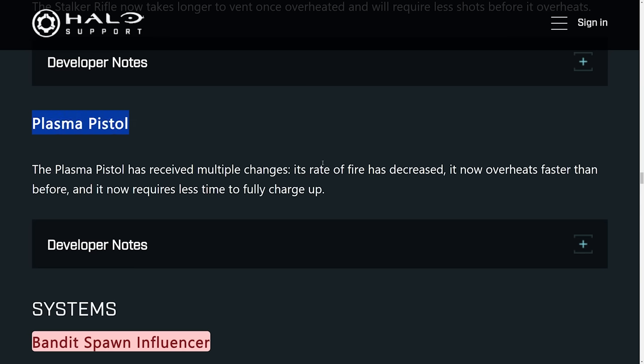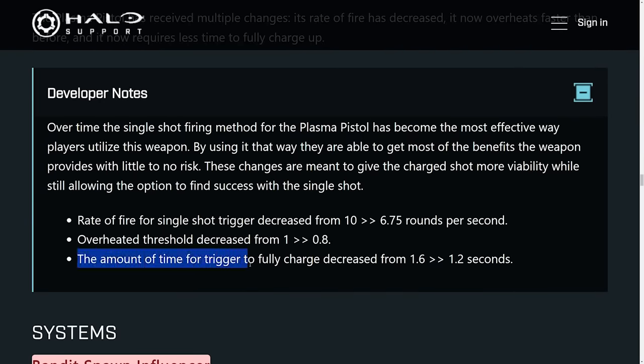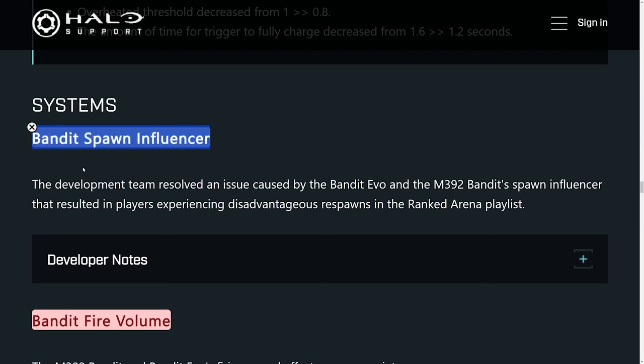The Last of the Pistols saw some significant changes as well. Its fire rate has decreased and it now overheats faster than before, but it requires less time to fully charge up. The time to trigger a full charge has been decreased from 1.6 seconds to 1.2 seconds — a 25% decrease in time needed to fully charge, which is a good chunk off, although fire rate dropped significantly from about 10 to 6.75 maximum rounds per second. The bandit spawn influencer has also been changed — since the weapon has a shorter range than the battle rifle, it may have a shorter influence on spawns to prevent people from spawning directly in your reticle.